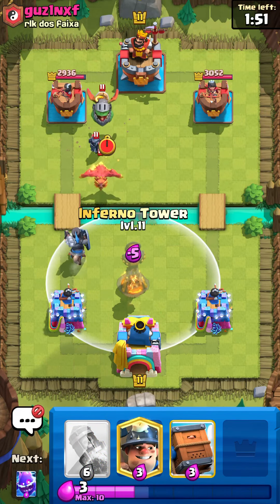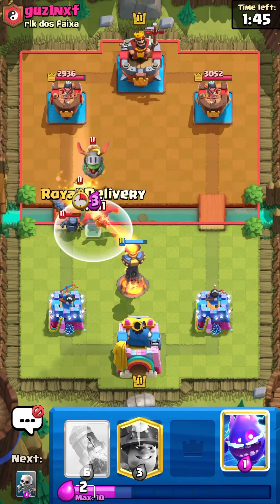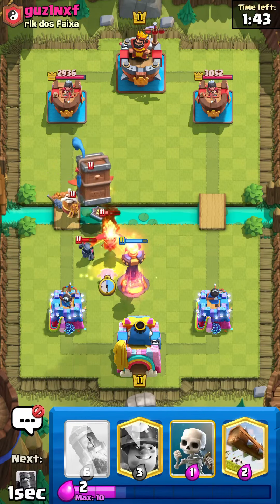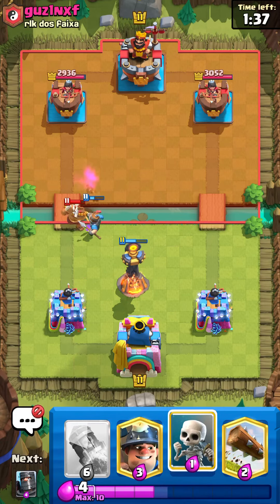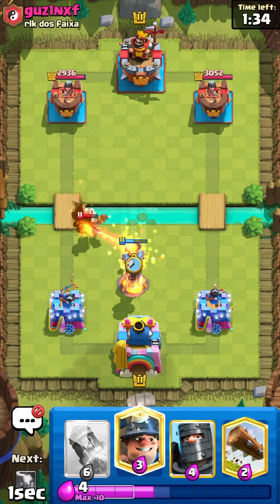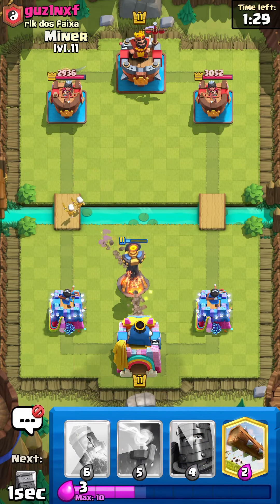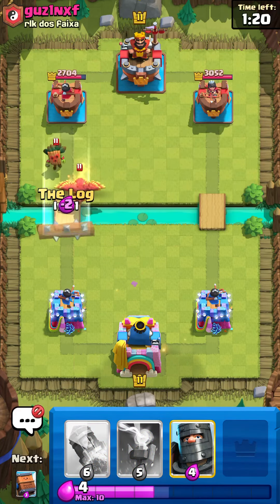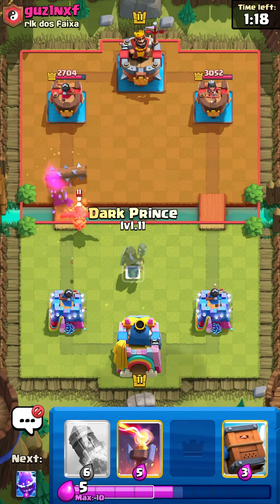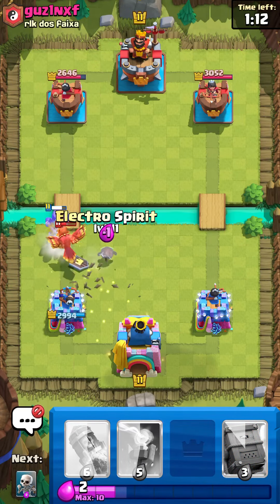Let's go ahead and Inferno Tower high — actually I'll go ahead and Inferno Tower low here. Since he played the Inferno Dragon we should get a nice Delivery here and E-Spirit as well. I don't know what happened with the Mini P.E.K.K.A — he just kind of ran towards the tower. Unfortunately the Monk isn't in range, but Inferno Tower should clean it up pretty easy. I didn't even need the Skellies. Hopefully they don't both die — and unfortunately they do. Go ahead and Log this. I don't think he has any Goblin Barrel or anything, so I think it's a pretty safe Log.